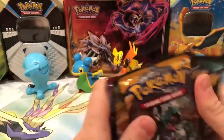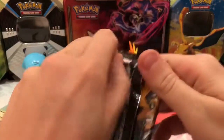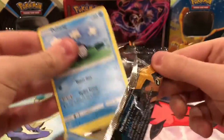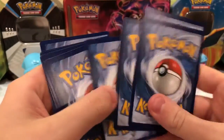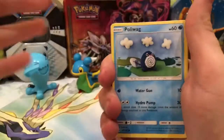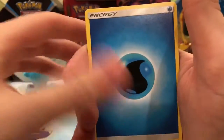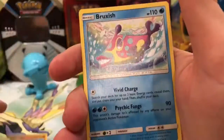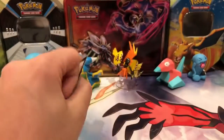I'm just going to mix them up. We'll start off with Sun and Moon base. There's a Poliwag, Paris, Chinchao, Alolan Arathida, Ragunrola, Water Energy, Pokemon Catcher, Bassemian, Elema. The reverse is a Ragunrola and that's a common. And the rare is a Bruxish. Of course Bruxish is a card I get every time I open up Sun and Moon base.